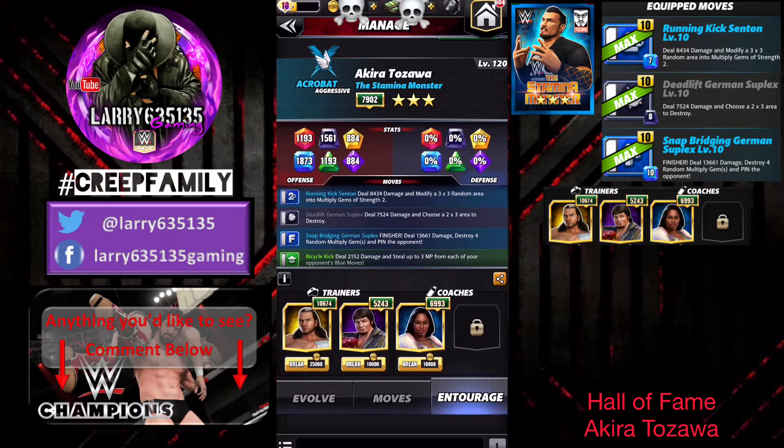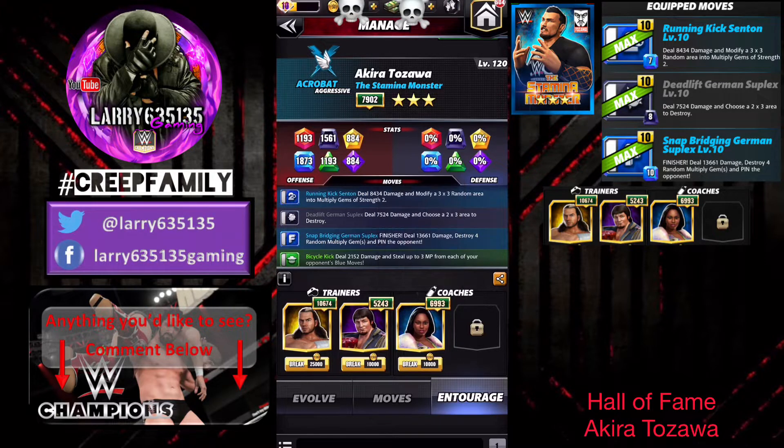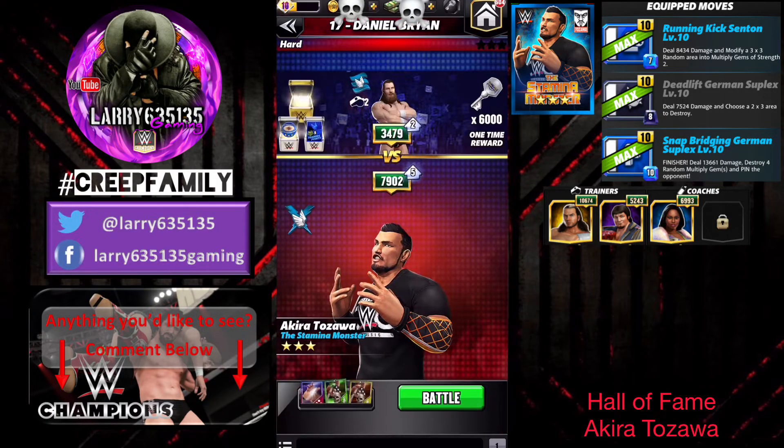The trainers I'll be using will be Matt Hardy to increase the strength by two, and Jerry the King Lawler to boost our blue MP since we are running two blue moves — that'll do so by four. We also have Naomi, just in case we get hit fairly big on one of these. I don't know what this tour is going to consist of, so let's jump into our first match against Daniel Bryan.